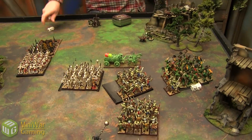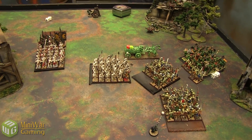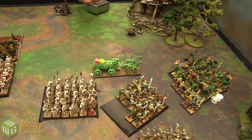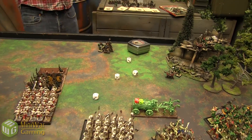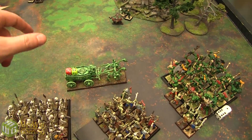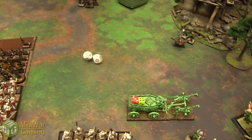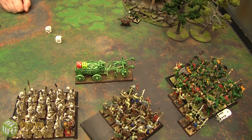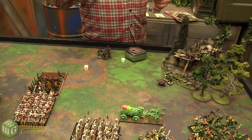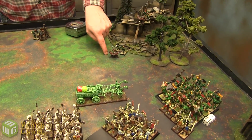Onto magic for turn four. Kenny rolls 2d6 getting four power dice — not great — but gets two extra dice from Wurzag and two channels, bringing it to 6 to 2 for Kenny. No scroll available for the Vampire side. Kenny opens with Wurzag's Revenge on 3 dice, needing an 8 — rolling well. I can't afford to let this go off and I try to stop it on two dice — I do stop it. Then the big Foot of Gork on 4 dice needing 14 — getting 10, total of 17. Placing the template on the chariot, it scatters three inches off and misses. Gork rolls a three — gets bored and leaves.